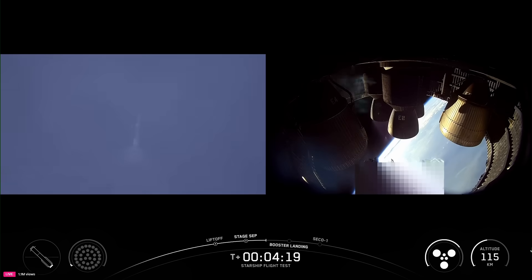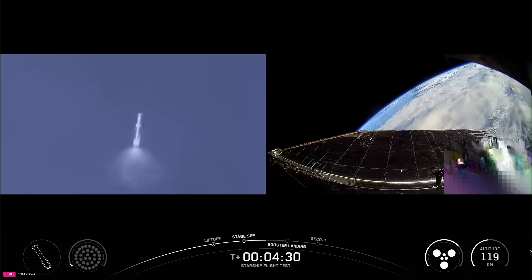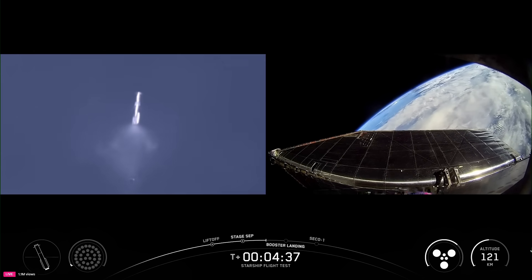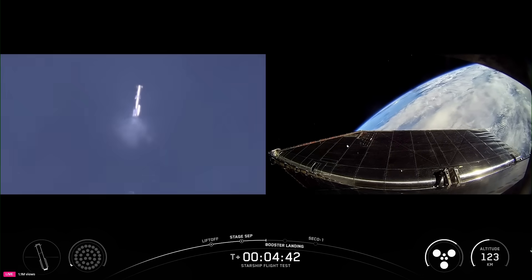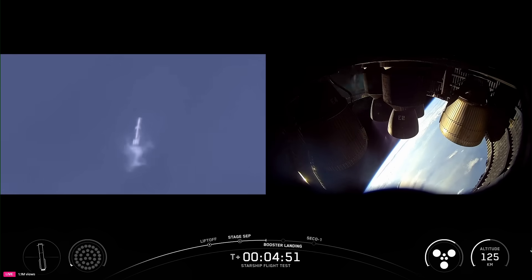Great views from inside the aft engine area of ship — looking at those three sea-level and three Raptor vacuum engines on the right-hand side of your screen. The booster is doing its LOX dump, that liquid oxygen dump, because we don't need all of that propellant in its tanks. We vent it out to lessen the booster's mass as it comes in for its landing. Just absolutely gorgeous views watching these two vehicles do their respective things in the skies over Texas.